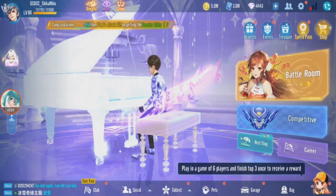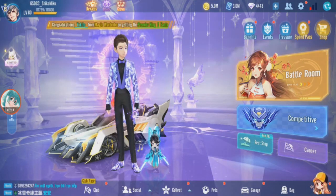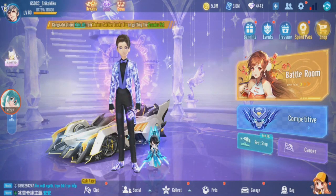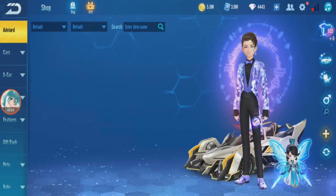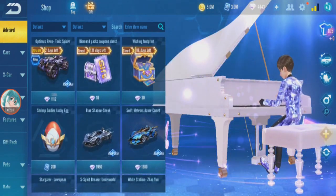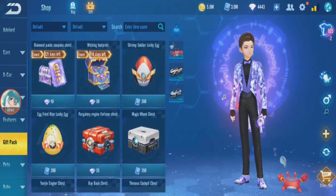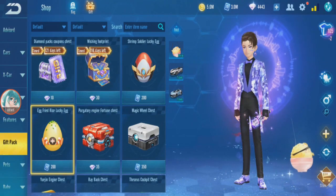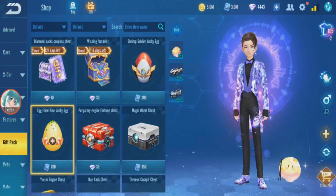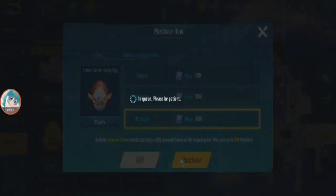I'm back in Garena Speed Drifters, in the GSDCC account again but I haven't got my resource yet, so I'm not going to do any diamond gacha until I get my resource for this month. Instead I'm going to do some voucher gacha. We'll do some bad gacha — there's a shrimp soldier egg, the general crab lucky egg, and maybe the egg fried rice too. I'll do three voucher bad gachas to see how many eggs we need to get the pet. Let's start with shrimp soldier first.